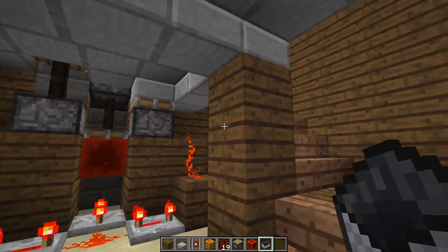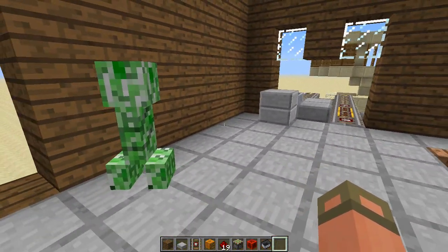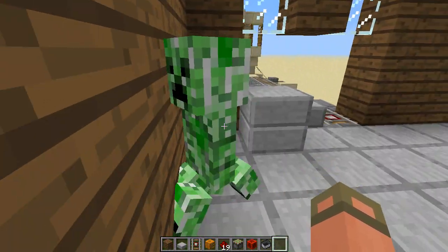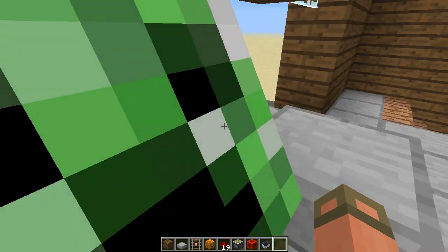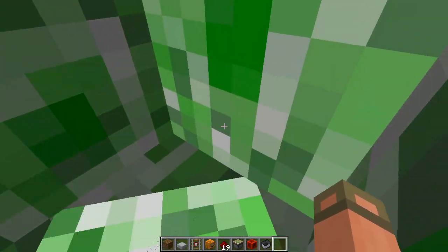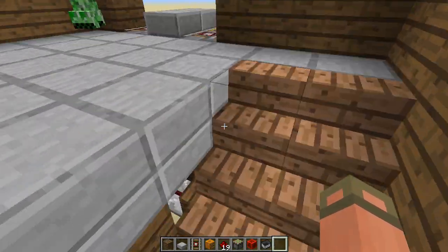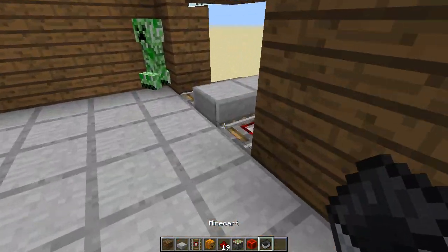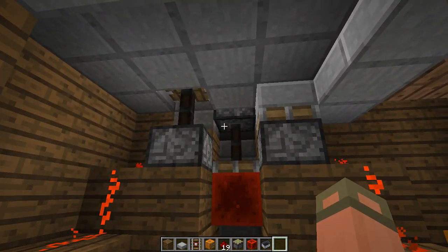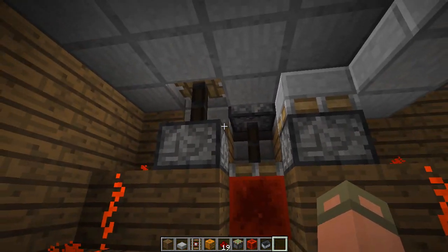Excuse me, creeper. Do you want to go in the cart? Let's see if we can't push him into it — push him into the corner. You can see that it only pushes up the piston that the cart is on.